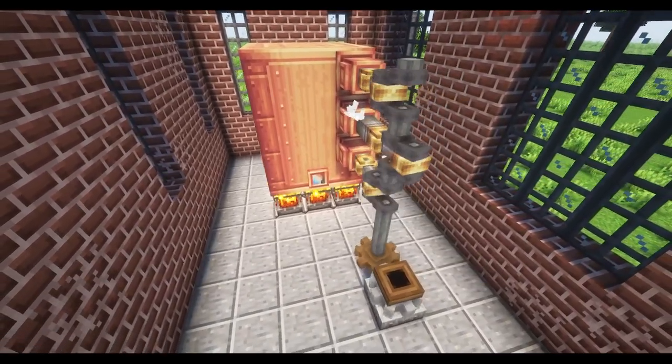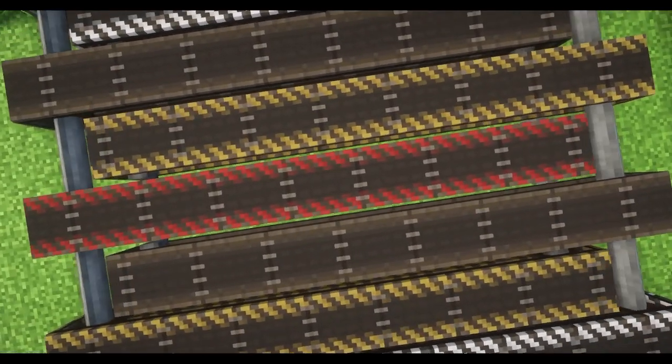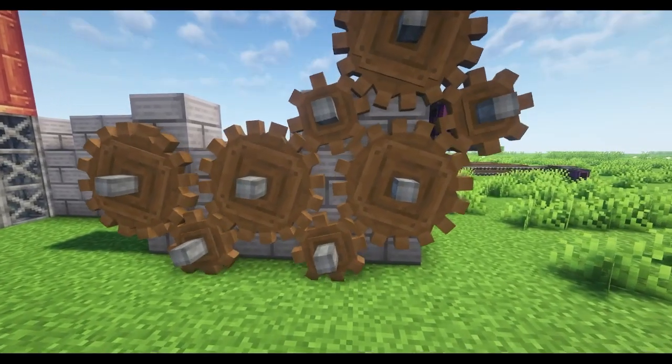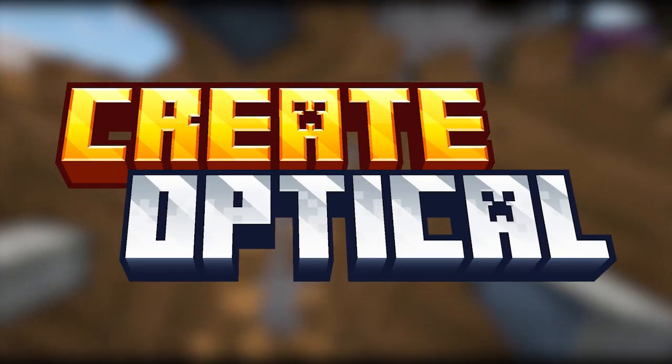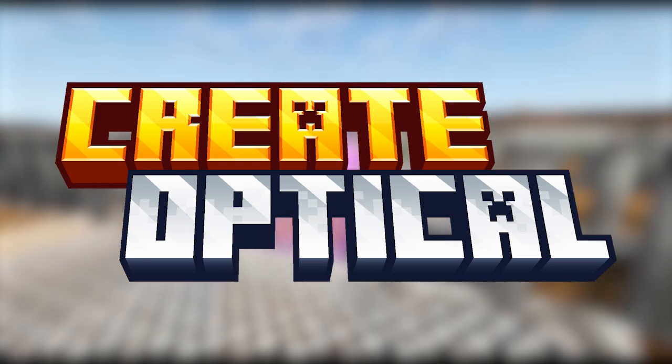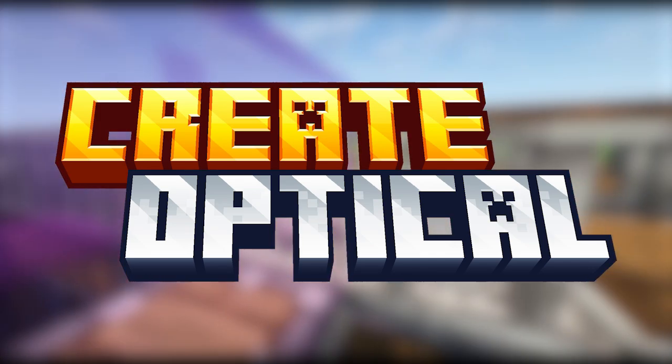Now to transfer the SU from our source to our machines, we have a few different methods that we can use, including belts, shafts, and cogwheels. And today we're going to be looking at CreateOptical, an add-on for Create that adds an interesting and unique way of transferring stress units, among other things.